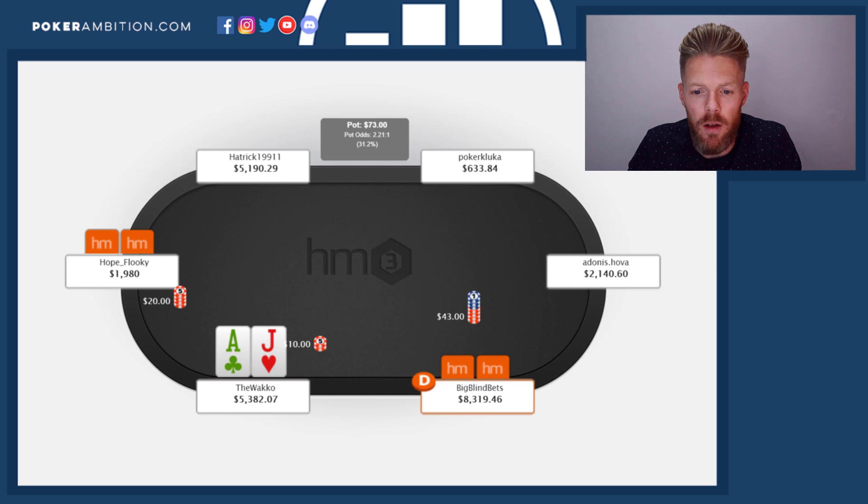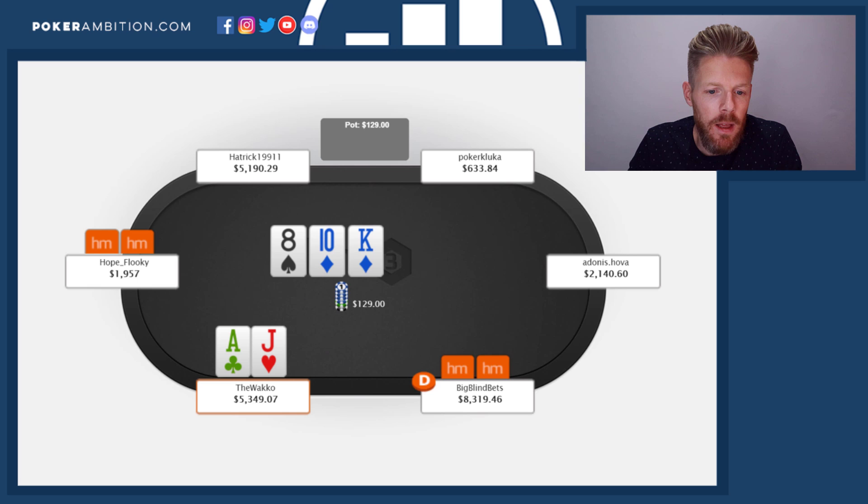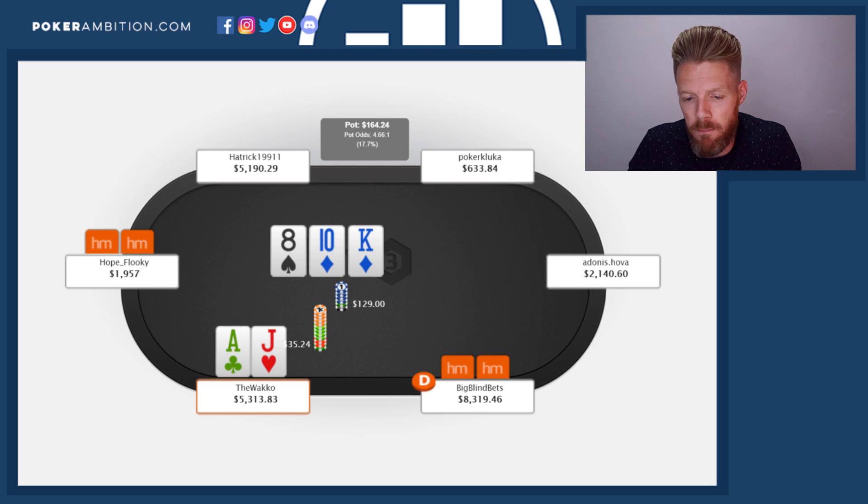Next hand, we have ace-jack offsuit. We decide to call — it's a little bit of a smaller raise and we're quite deep. Three-betting in general, and especially broadways, will go down in value. Big blind bets — very good player. Flop king, ten, eight. I decide to throw out a little bet. I don't think I would be dunk betting this board a whole bunch. You could even make an argument for betting a little bit bigger, but I don't really like this board for that. I think dunk betting small is fine here. Hope Floki decides to stick along, and big blind bets as well.